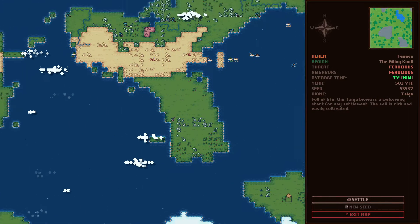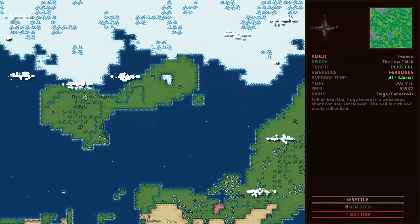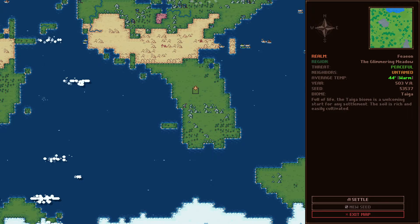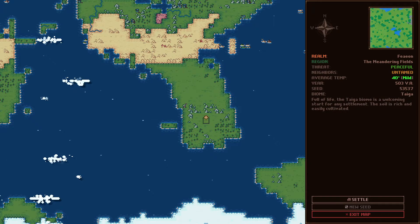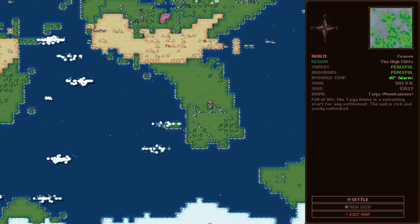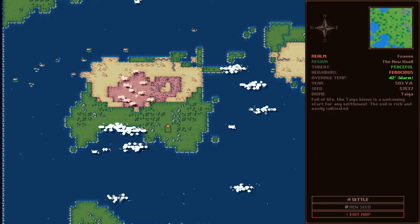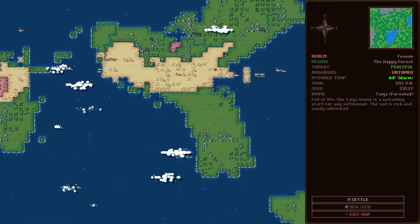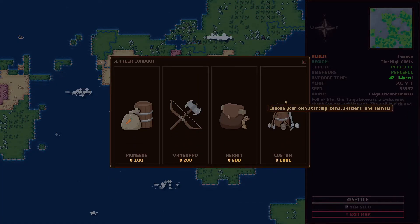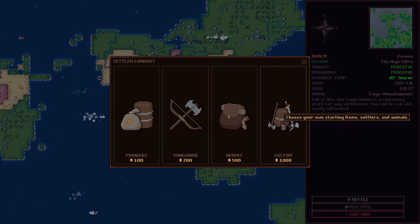They have neighbors — average temps. But over here it says ferocious, oh my god. I think I might chill in the peaceful area. It says I'm near the high cliffs, that's why it's peaceful — nobody's gonna bother you there. I guess I'll live on the cliffs, throwback to when I'm in Peru. So just settle here.